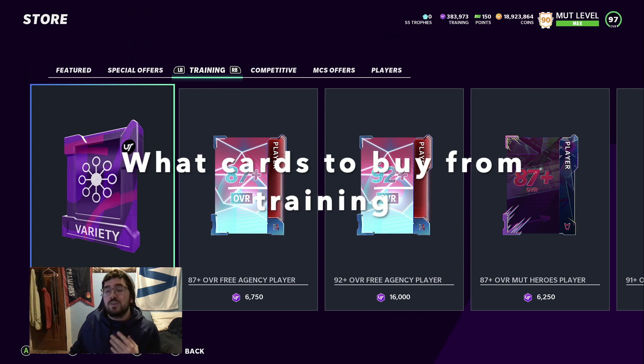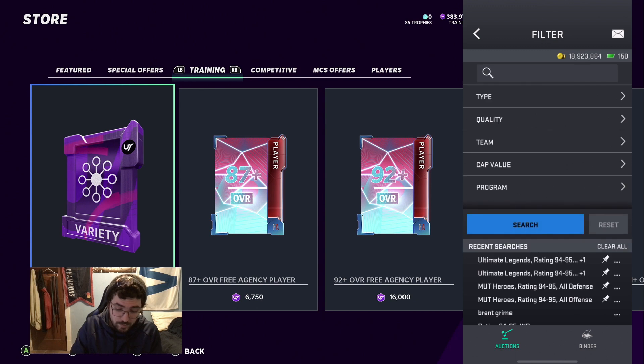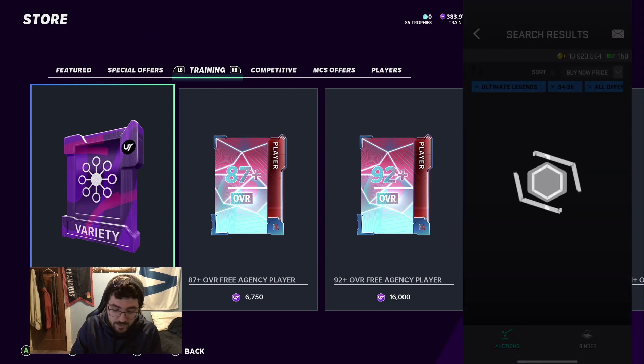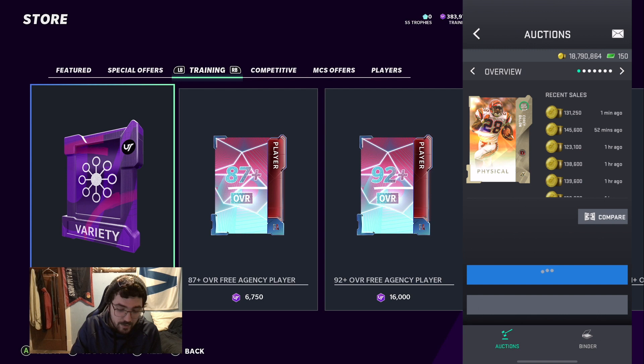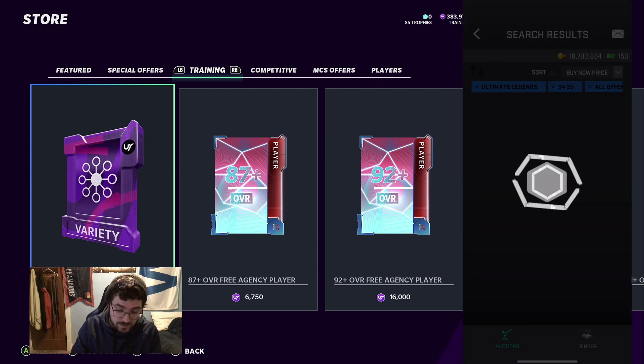The first thing we're going to talk about is what cards to get and how to get them. I'm pulling up the Madden Companion App — I don't buy stuff on the Xbox because it's too slow and I can't snipe things easily. You can get the app on iPhone from the App Store, or on Android as well. So we're on the app — I go to the search bar. I have some pinned searches. I'm trying to get cards for around 140,000 coins and under.